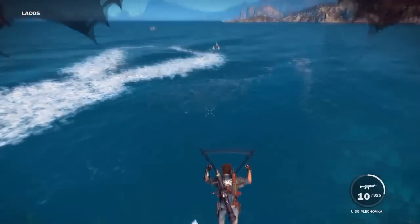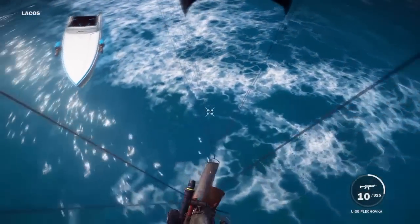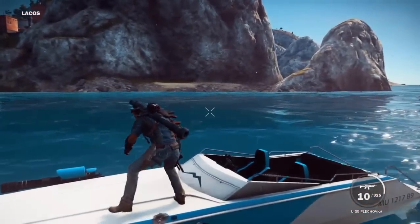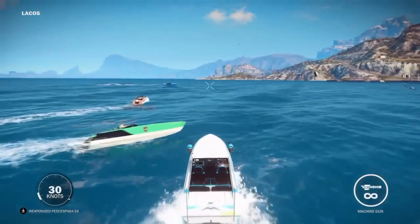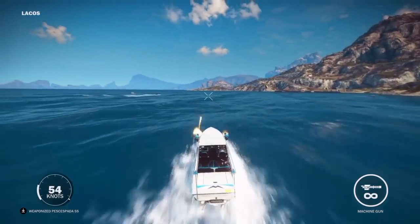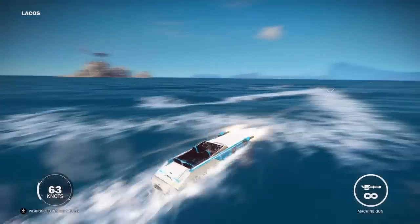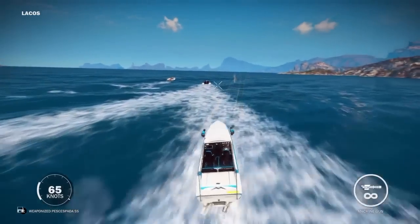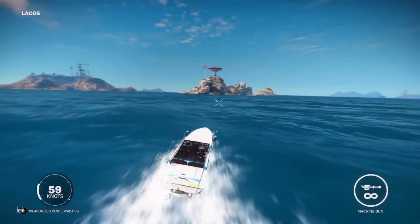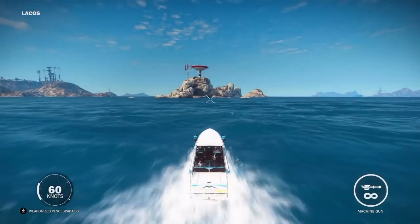This boat has a minigun on it, believe it or not. I accidentally jumped out — come on Rico, get back in! There we go. The minigun is really cool to use. You can shoot those boats in front and the waves on the water look so good in this game. That's about it for the boat, moving on now.